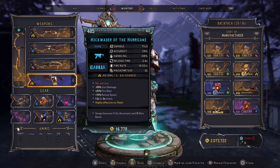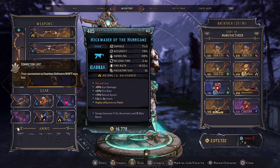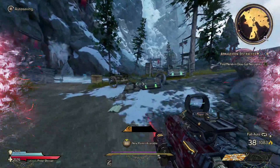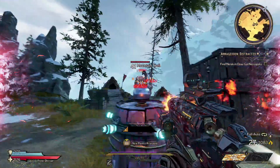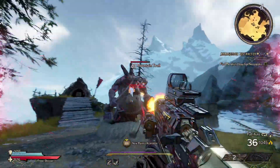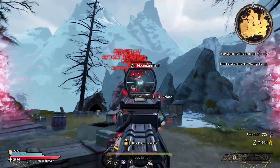Once you have completed the mission, he will give you this SMG. This SMG comes with the red text of 'Rip and Tear' and technically does minus 49 gun damage. However, it is absolutely fantastic. Its special ability is that the gun will shoot its pellets in the shape of a pagan symbol.